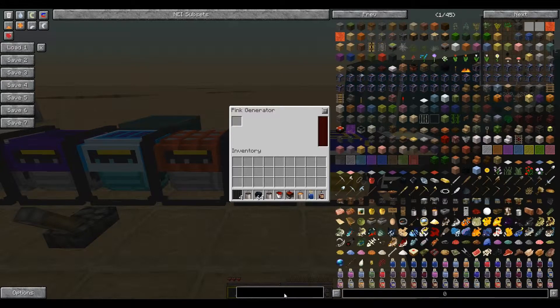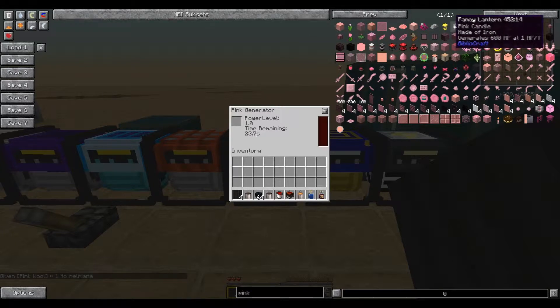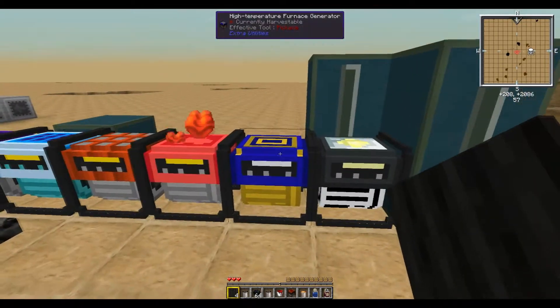Next up we have the Pink Generator. It is a comical generator — just search for pink in NEI. It will generate power at 1 RF per tick for 600 RF total from pink wool, and it doesn't get any better than that. So don't bother making the Pink Generator — it's just funny, it makes hearts.